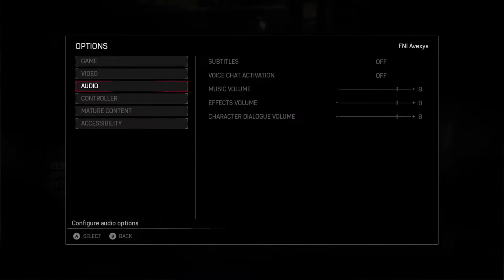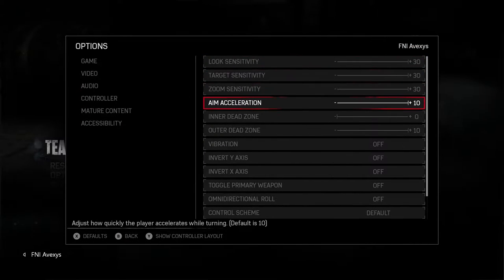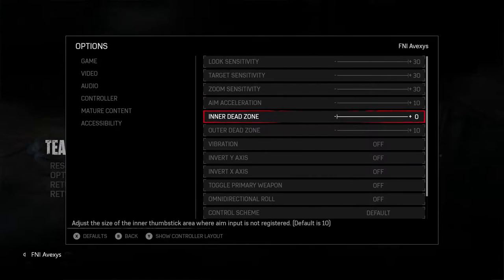There are these other settings here. I put aim acceleration on 30, inner dead zone on zero, and outer dead zone on 10.